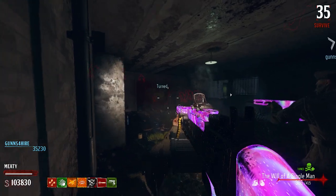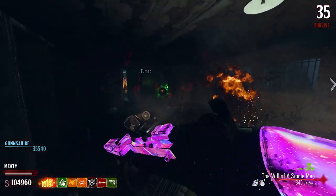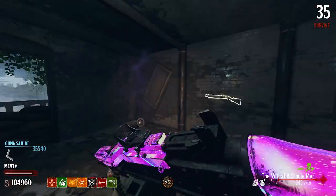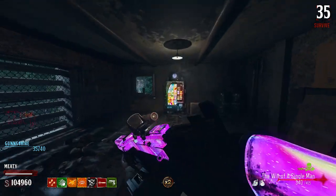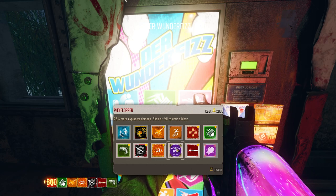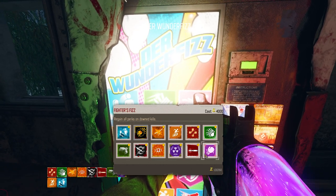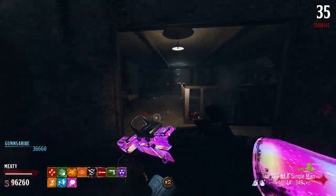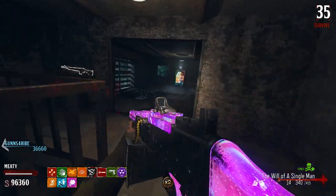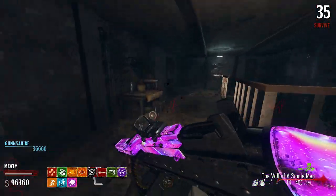Up up up — get off me hound dog! Skadoosh! What other perks are in here? Buy all the perks while we got a chance. This one — PhD Flopper, Stamina, Quick Revive. They're coming — what was that? PhD exploder!